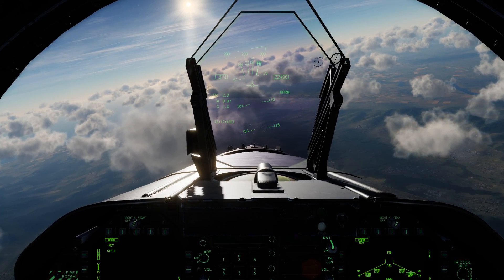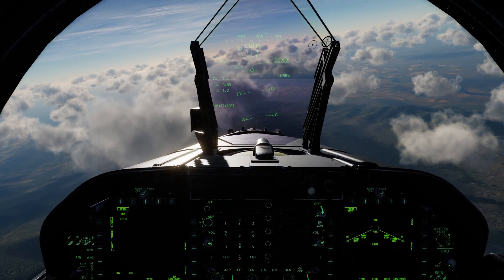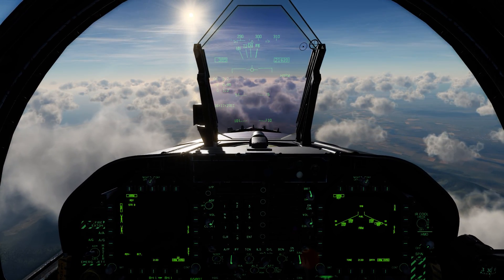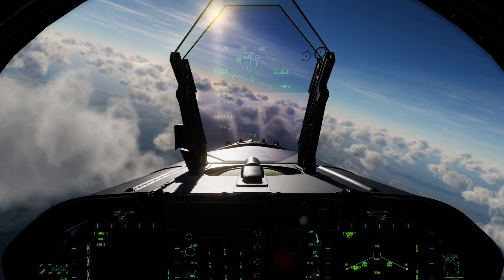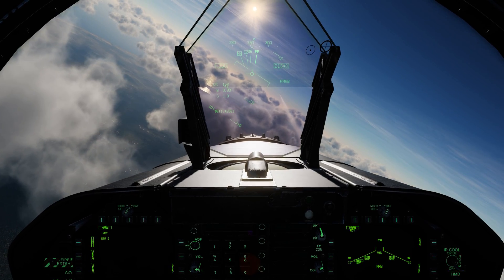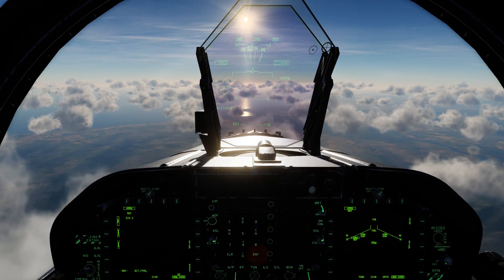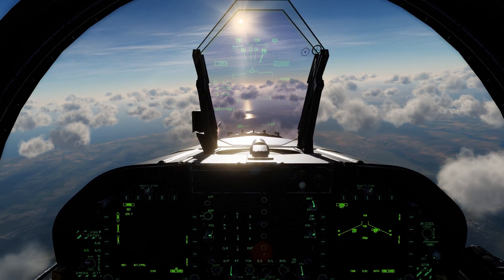I'm cycling through the different emitters and I've got an SA-6. I'm not quite sure where it is range-wise, but we're going to take a chance here. Holding down the weapon release button — magnum! When you see a U-shaped symbol under the ID code, that means it's a naval radar on a ship. I cycle my target to a new one, T2, and magnum.